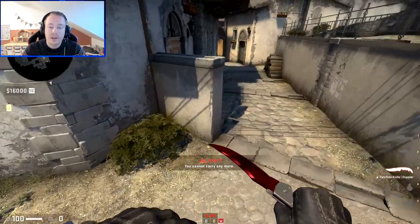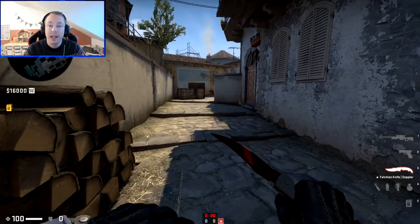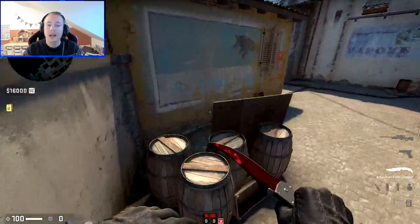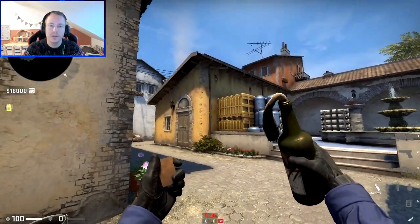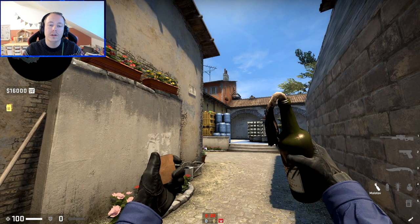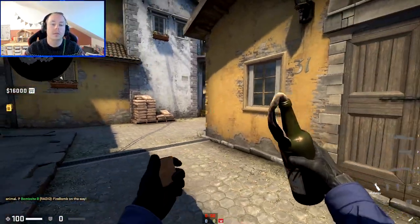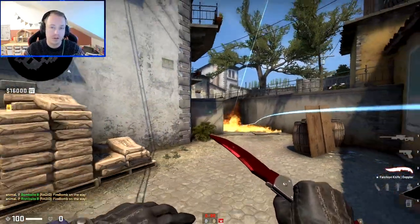When you want to take banana control as a T, you have to get an understanding of what the CTs can do and what they're most likely to do. So let's look at the Molotov first - what the CTs can do. Most likely, one Molotov is going to come around broken wall, or they're just going to run out and throw it. The idea is the same: the Molotov is going to be there to prevent you from rushing.